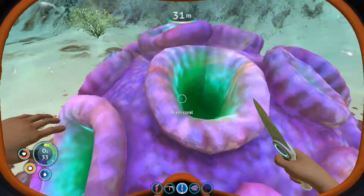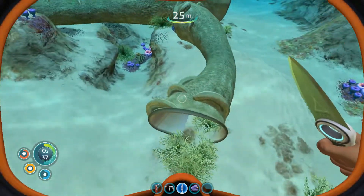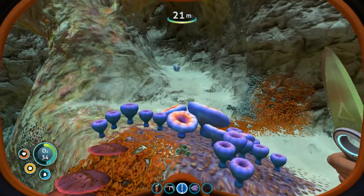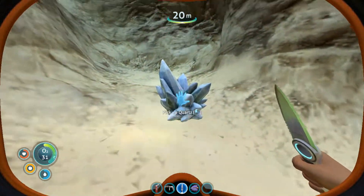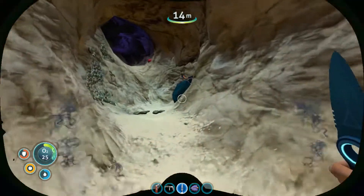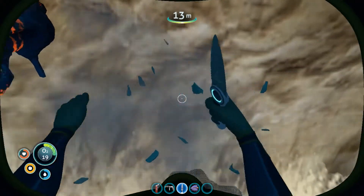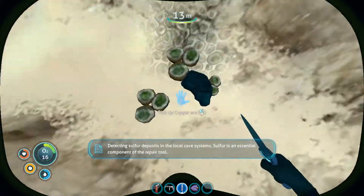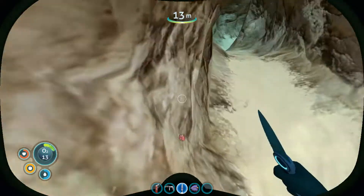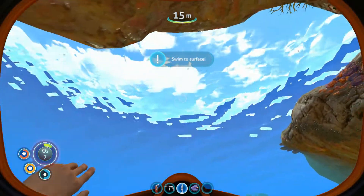Some brain coral — that probably won't do anything for us. Oxygen. We need to find some stuff like this, things we can break. That's quartz. We need some oxygen, like right now. I'm going, lady. I'm going.